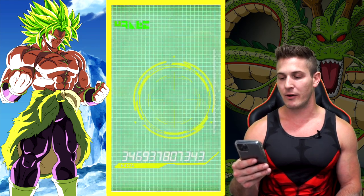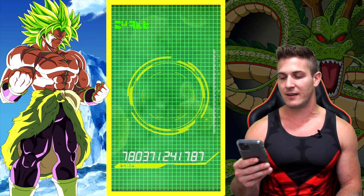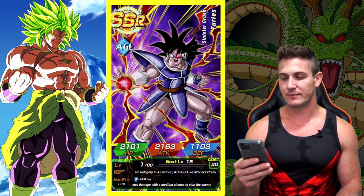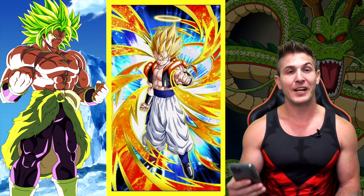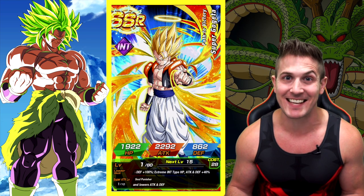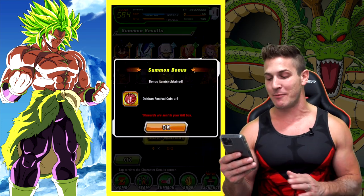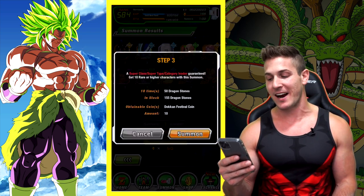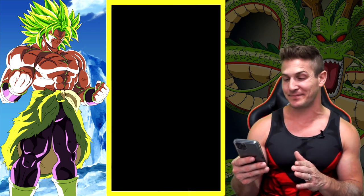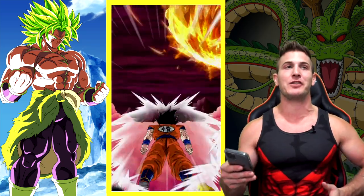Here we go. Who's it going to be? Damn — Turtles, and another Gogeta. Two pretty good back-to-back SSRs, if I don't say so myself. Granted I don't need any more of either one of those units, but that's some fire pulls right there. That's pretty damn awesome. It just sucks I can't get excited because I've already got both those units rainbowed.